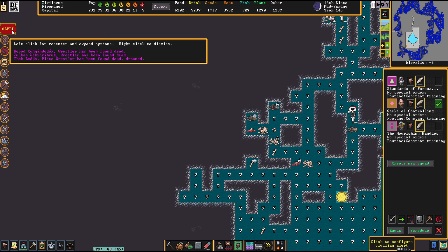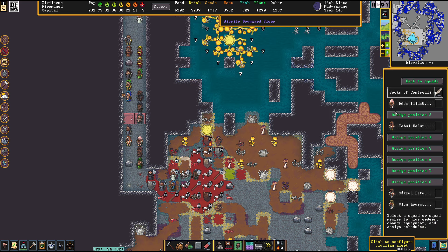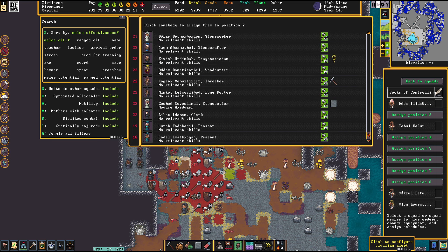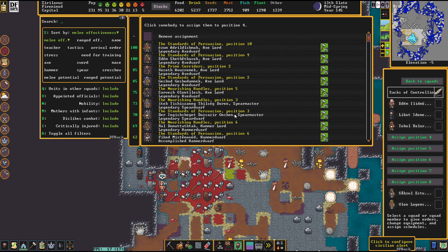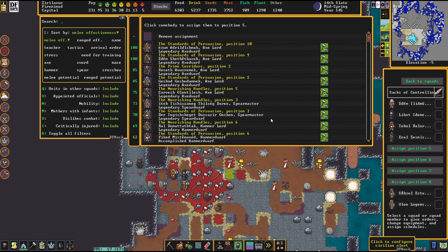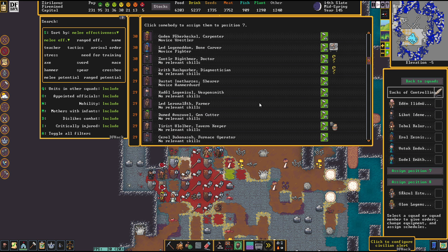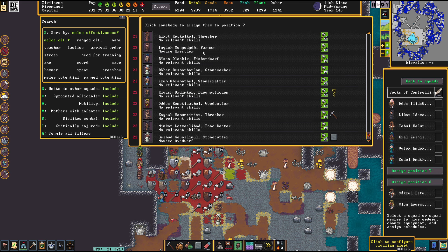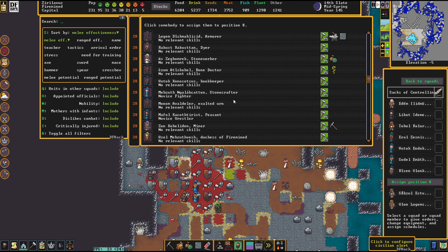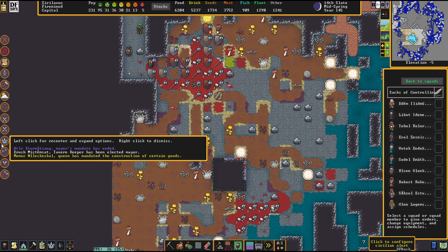A new mayor has been elected and we need to reassign a lot of dudes here — will this ever end, I wonder? I think we do need to seal off this part of the caverns as it brings us nothing but trouble. On the other hand, the fort does gain a lot of metal out of all this trouble. We've had quite a lot of dead people again.